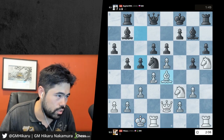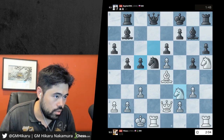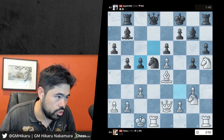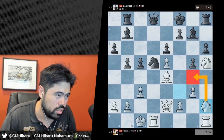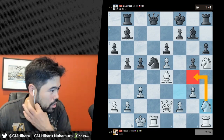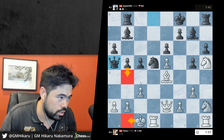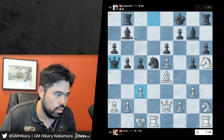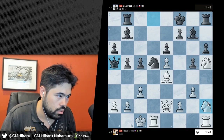I might play knight h2, knight g4 at some point. Let's just take. Now I can take or play knight h2 - I think I'm gonna go knight h2, knight g4. Very slow deep idea. I realize he's gonna go like some b4 or nonsense - c4, knight c3, takes. Okay that was stupid of me. I guess I'm gonna go all in here and play knight f4 or maybe knight g4, or queen f3 first.